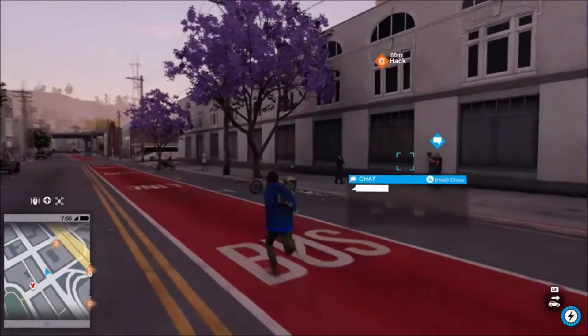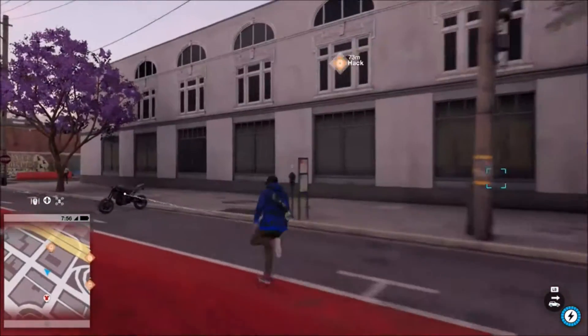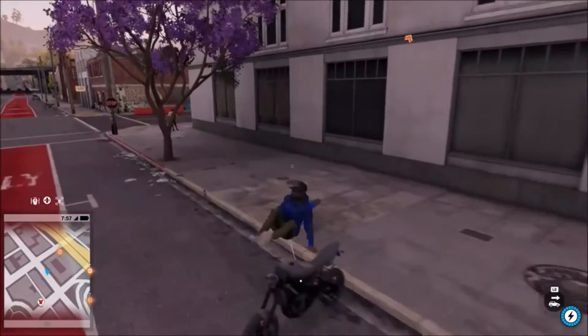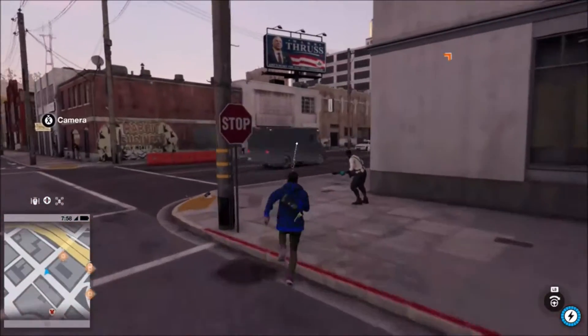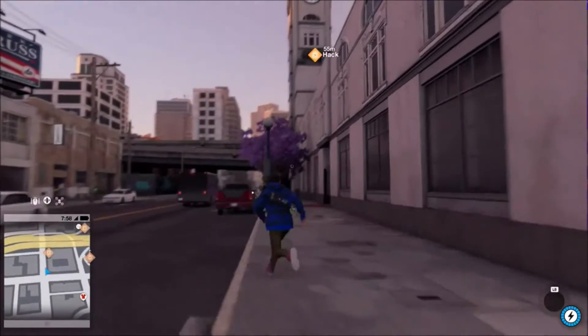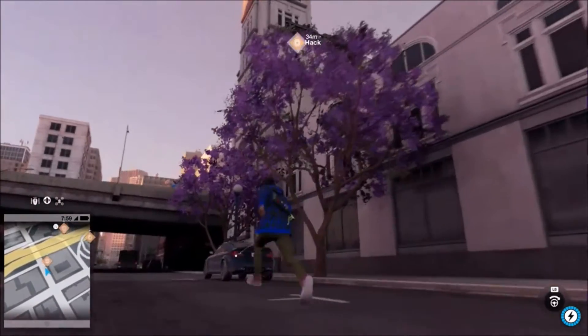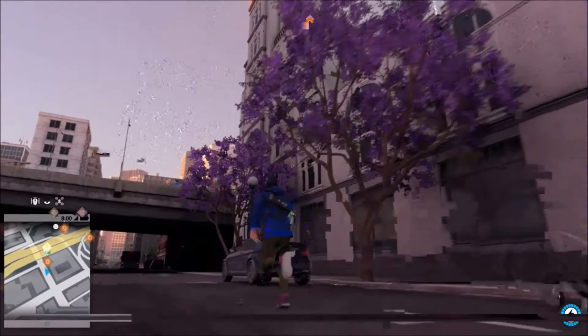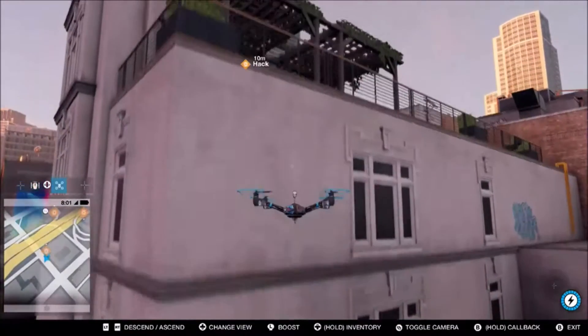It looks like our first one is over here to the left, up on top of a building. I did manage to play one online invasion before they started server maintenance this morning. That is how I got this default litty, which I actually quite like — I think it looks pretty sweet. I bet we can probably get up there with the drone and hack it, so that's what I'm going to do.